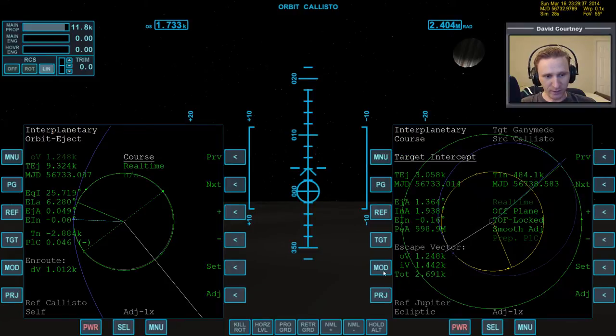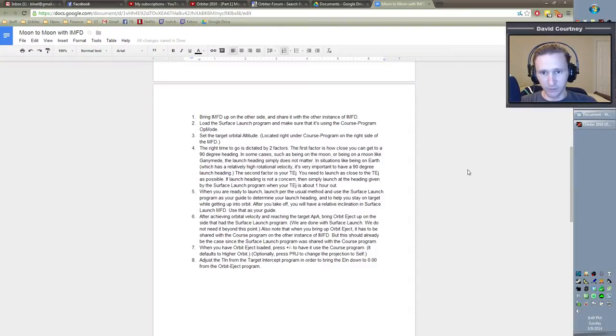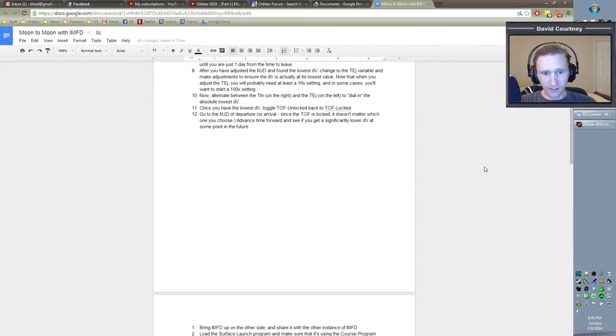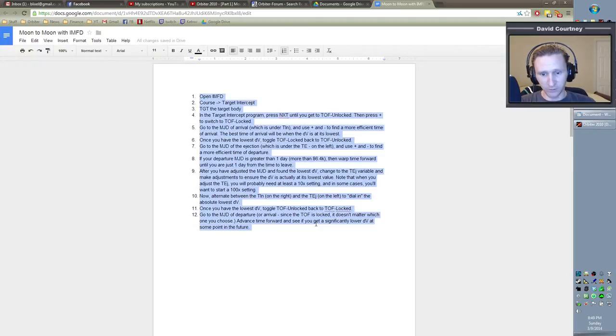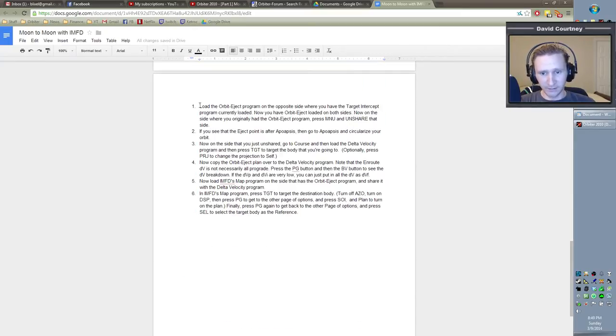Let me bring up interplanetary to see target intercept. I've already transferred notes to my Google Drive — this is from video one, video two, and now video three. Since I've already started this three times, I have substantial notes and I'm not going to throw them away. For step one of this third part: load the orbit eject program on the opposite side, which currently has the target intercept program.